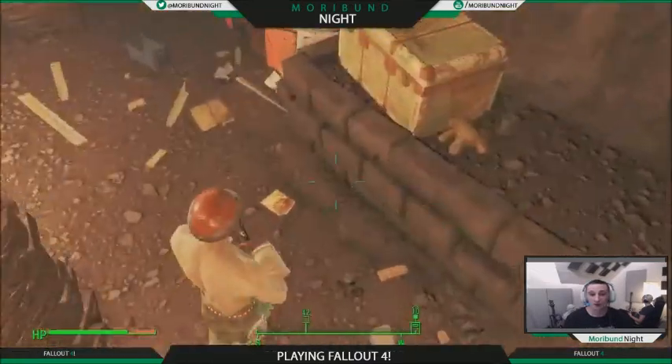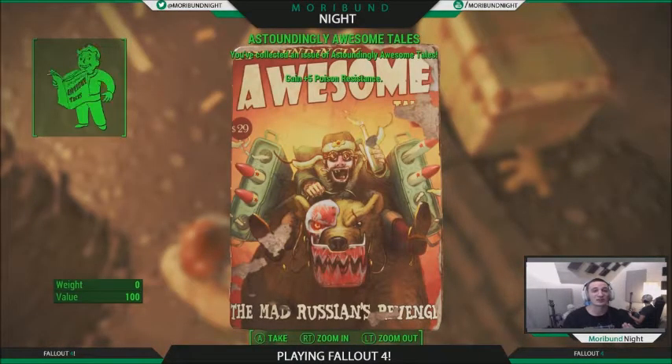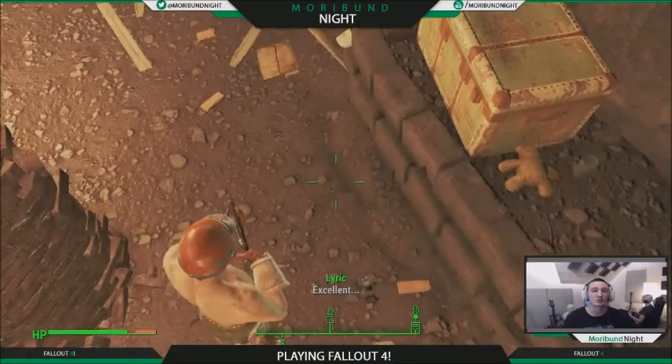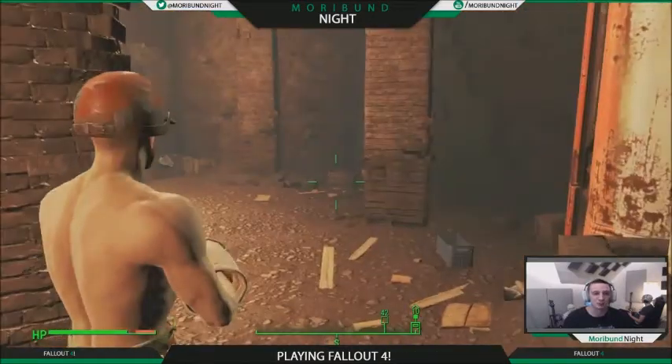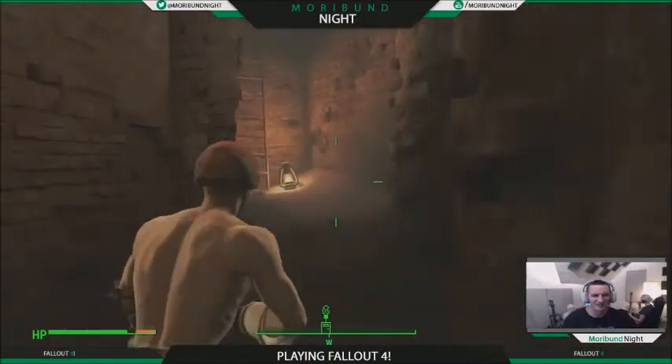And right over here on the ground we see Astoundingly Awesome Tales, which is going to give you plus five poison resistance permanently for your character. Look at that — isn't that quite the dig? Yeah, that's quite the come up.